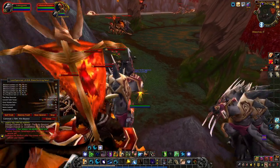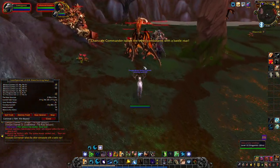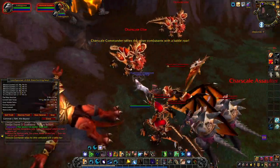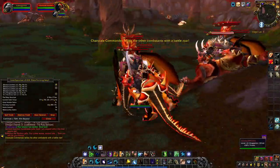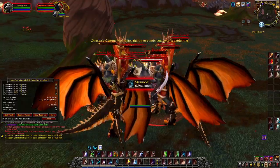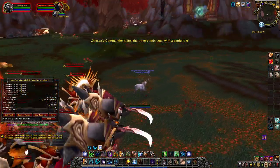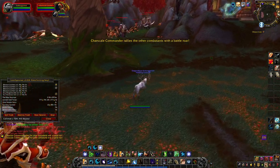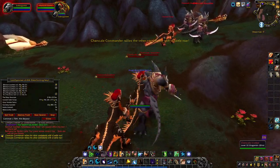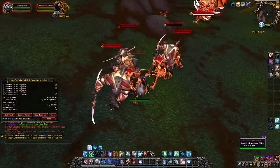Once we have all these guys, we'll head over to the other side here. We are skipping the Drake over there, Saviana Ragefire also, because if we kill her we will also be saved to the instance. So make sure you skip those two mobs. Watch out for stuns. And then make sure you grab these last couple groups up in the front here. And now we are going to AoE everything down.